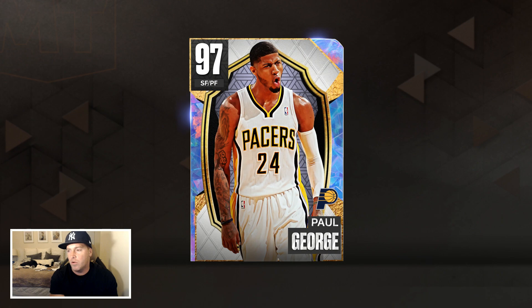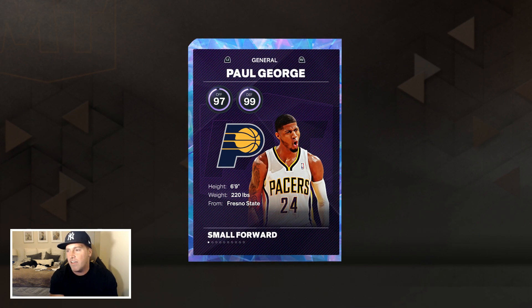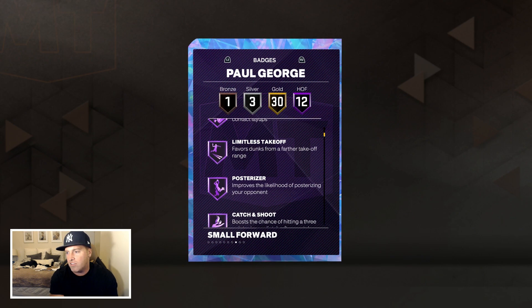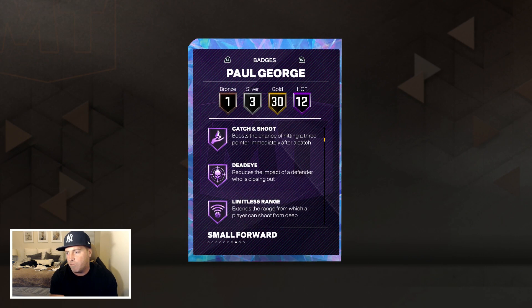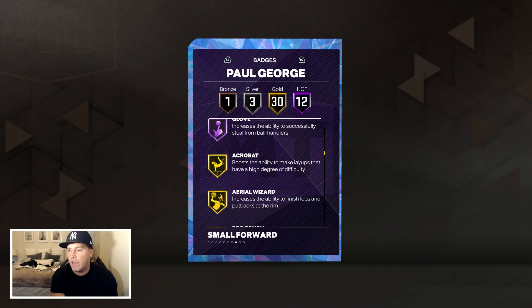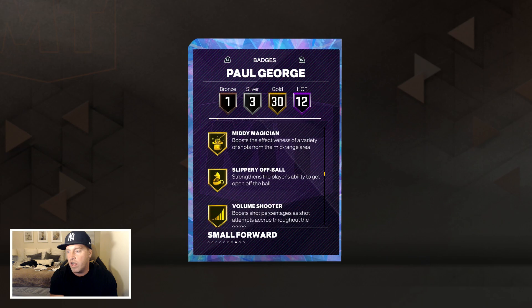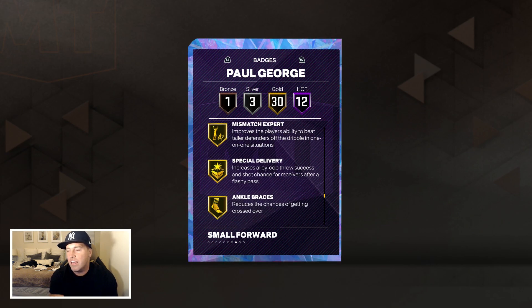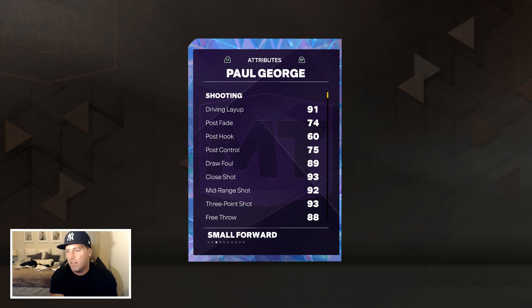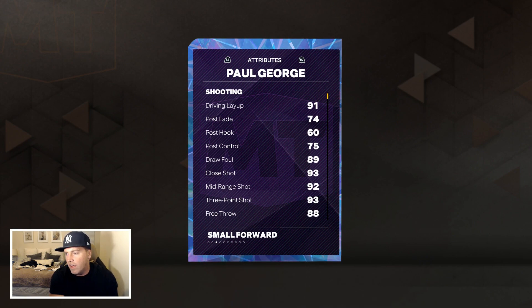He's 6'9", 220 pounds, 97 offense, 99 defense. He's got 12 Hall of Fame badges: Bully, Fast Twitch, Fearless Finisher, Limitless Takeoff, Posterizer, Catch and Shoot, Dead Eye, Limitless Range, Quick First Step, Challenger, Clamps, Glove — along with 30 other gold badges. My fear is we're getting a little too advanced; every card is starting to have Limitless Range and Clamps. What's going to be left for the Dark Matters?